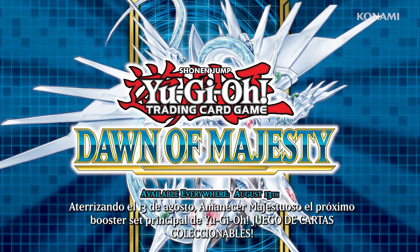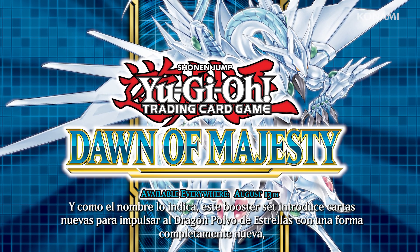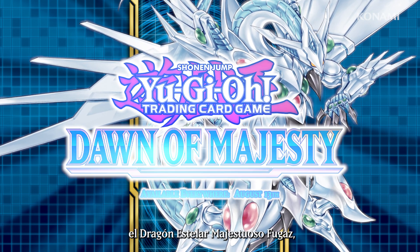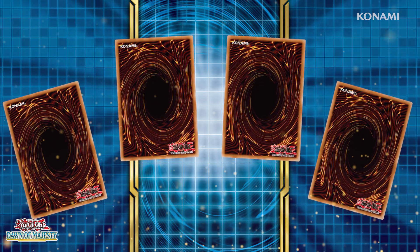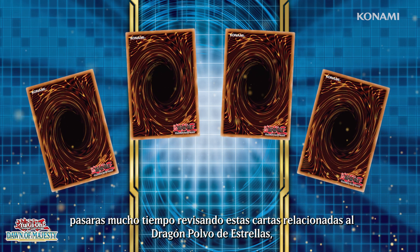Touching down on August 13th, Dawn of Majesty is the next Yu-Gi-Oh! Trading Card Game Core Booster Set. This booster set introduces brand new cards to power up Stardust Dragon into a brand new form, Shooting Majestic Star Dragon, a powerful new synchro monster that has effects that resemble both Shooting Star Dragon and Majestic Star Dragon. We're sure that once you get your hands on Dawn of Majesty booster packs, you'll spend plenty of time checking out these Stardust Dragon related cards.